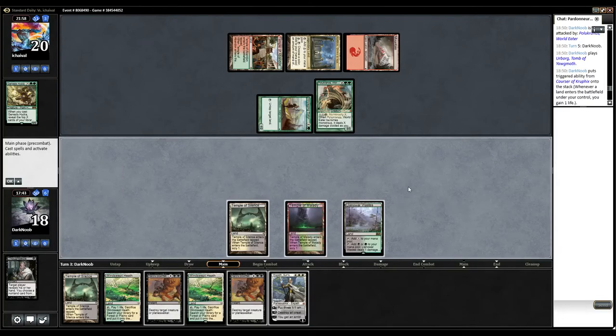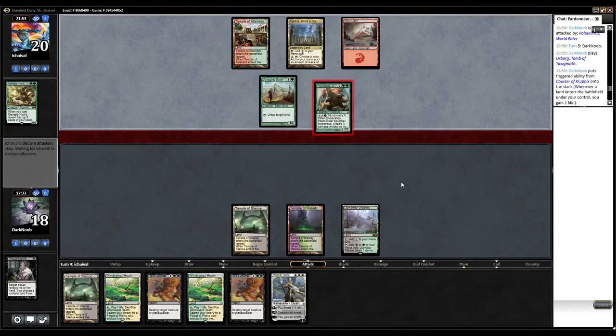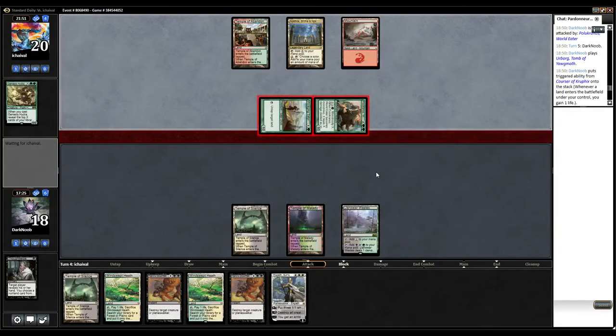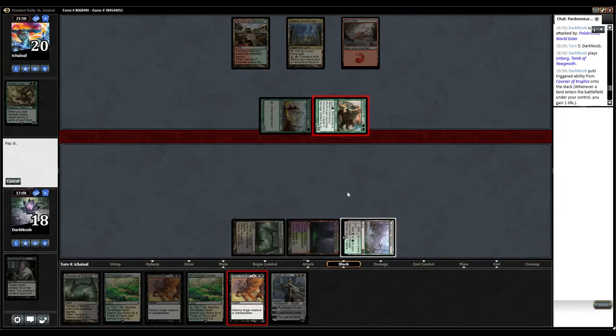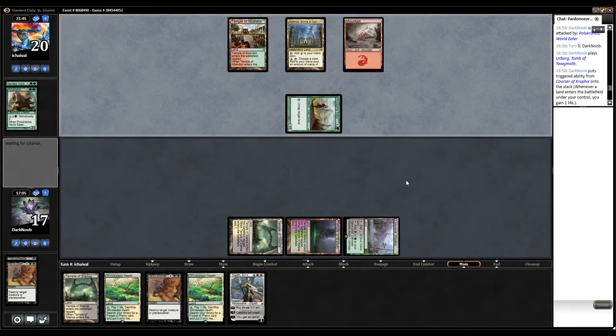I think I might want to get hit by Polukranos so I can replay it. Basically trading fight damage. If it does like that, does it mean you have a land? I don't know. I guess it's worth a try. I guess he has a land for sure. Should I go to 12? Maybe he doesn't have a land and I time-walked anyway. Yes, we succeeded.